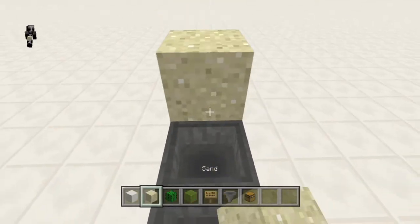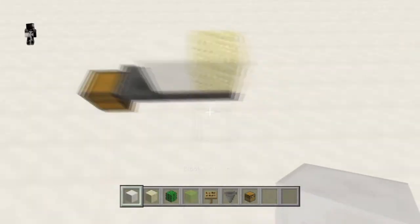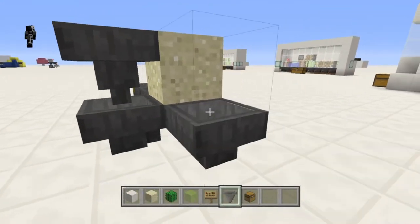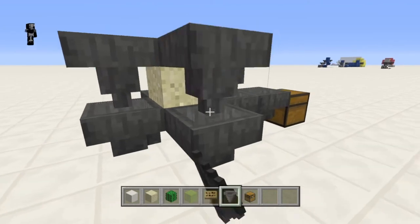Next, place your block of sand on the third hopper. Then you want to connect the hoppers so they're connecting the main line of hoppers with a hopper on every side of the sand block.